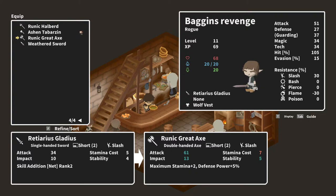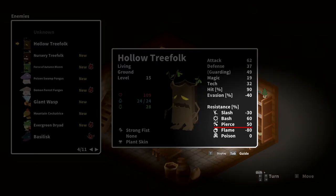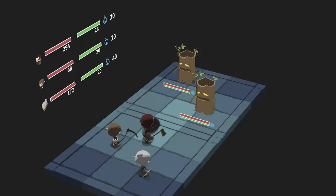Equipment is also crucial in taking down your enemies and provides you with further customization options. Facing an enemy that has high resistance against piercing? No problem — switch your weapon from daggers to a sword or an axe and slash away.